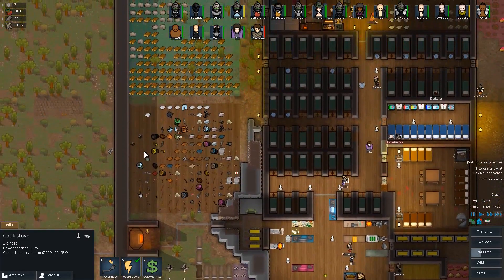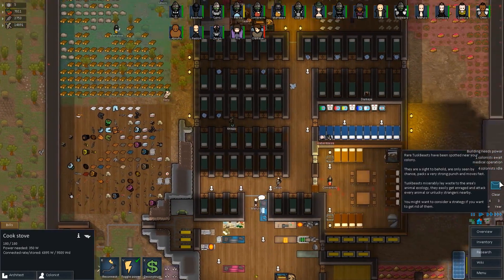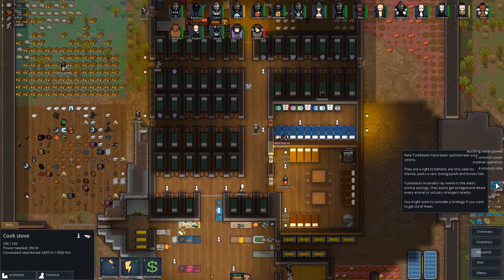How's our pants situation going? I'm glad we decided to switch over and start doing that with those pants. What's this? Rare tusk beaks have been spotted nearby your colony. They are a sight to behold — only seen by chance. Packs a very strong punch and moves fast. Tusk beaks miserably lay waste to the area's animal ecology. Easily get in range and attack every animal or unlucky strangers nearby. Oh — you might want to consider a strategy if you want to get rid of them. Which we're going to do next time.